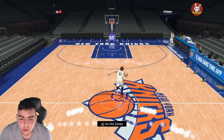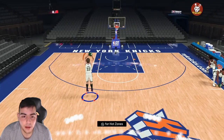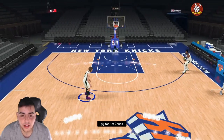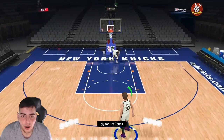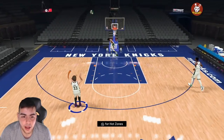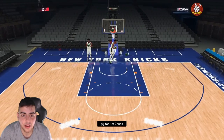Alrighty, hold on — I just want to show off this Bird jumper quick, because I just got Bird, I never had Bird. I got him for expensive but I just needed him on my squad. I heard Bird is one of the best cards in the game — he's auto green, I don't think he misses a three from anywhere.